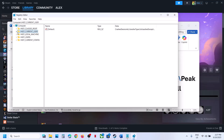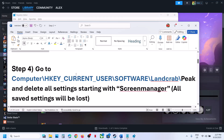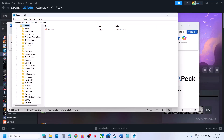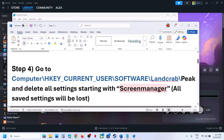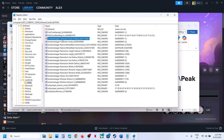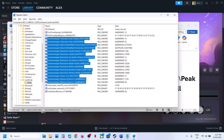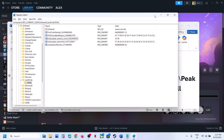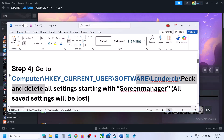Expand HKEY_CURRENT_USER, then expand Software, find and expand the game's folder, and select Peak. On the right-hand side, delete all settings starting with 'screen manager.' Note that all saved settings will be lost. Select everything starting with 'screen manager,' right-click, click Delete, then click Yes. Launch the game and check — you can also restart your computer once and then check.